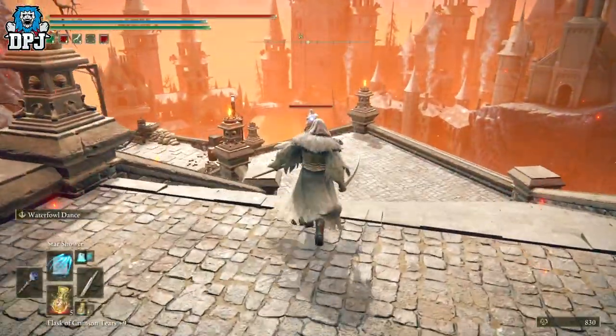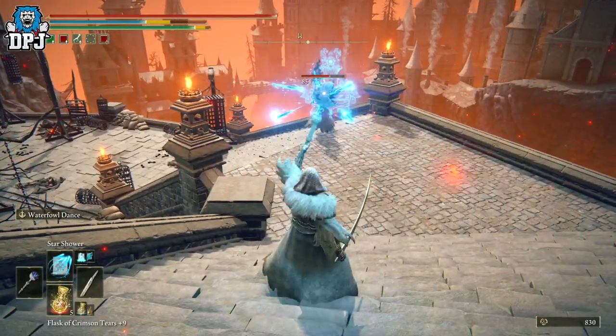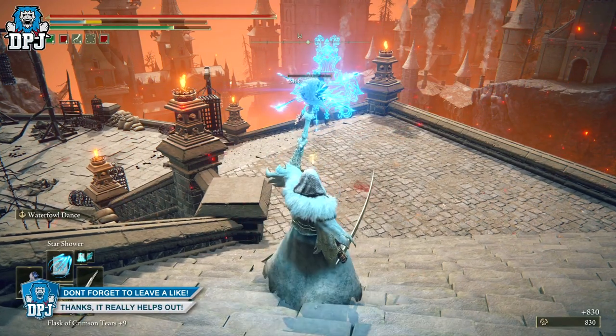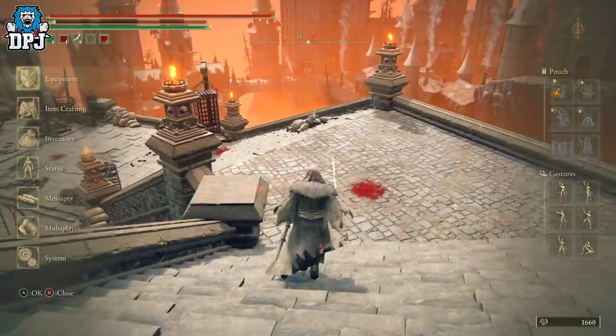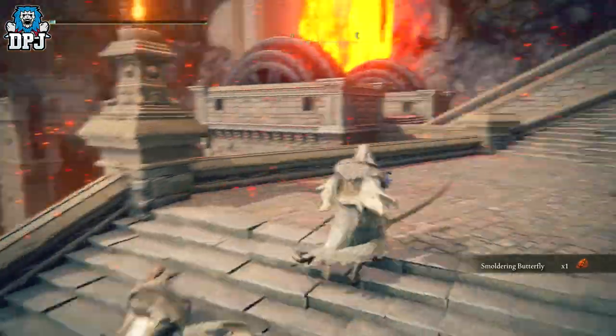I will say it is a rare drop, so you want to make the most of your chances. I'd probably go and grab the Silver Scarab talisman — I'll also make a guide for that, it's relatively easy to get as well. The enemy does drop a lot of other materials too, but yes, it really is that simple.